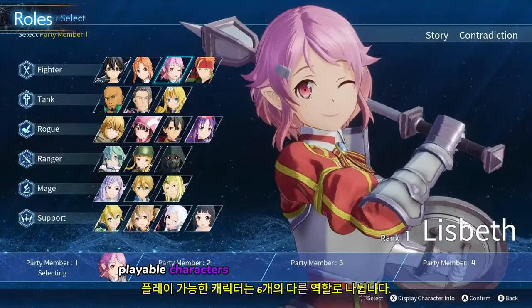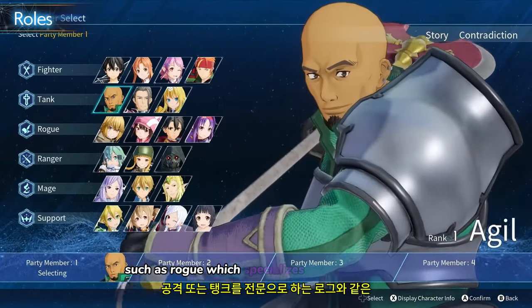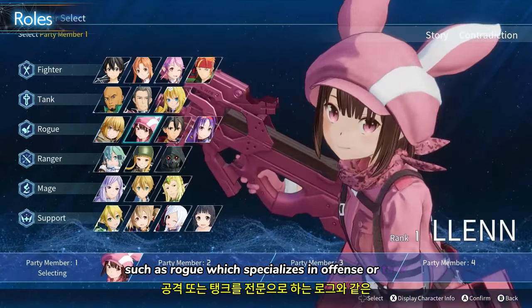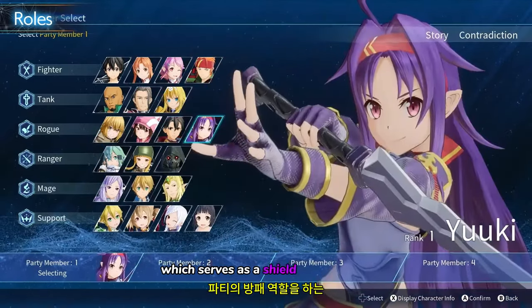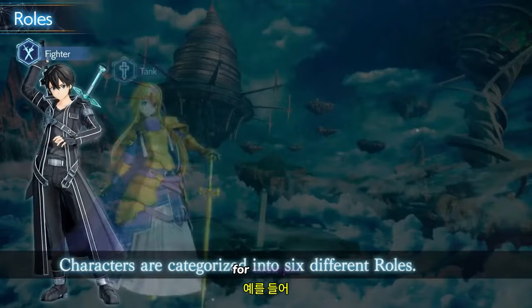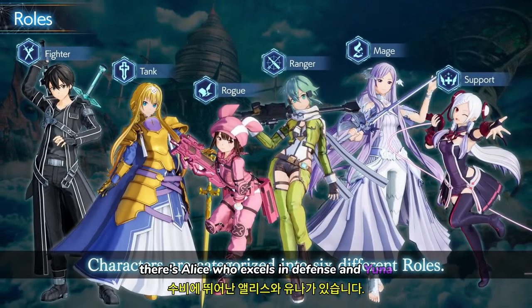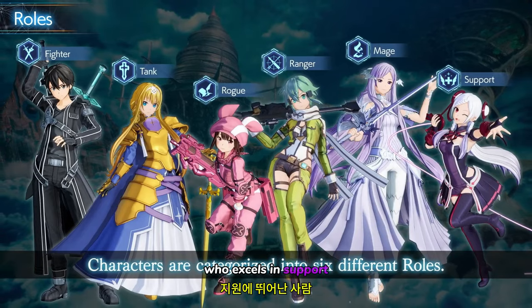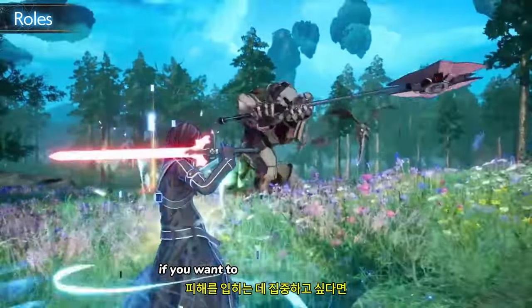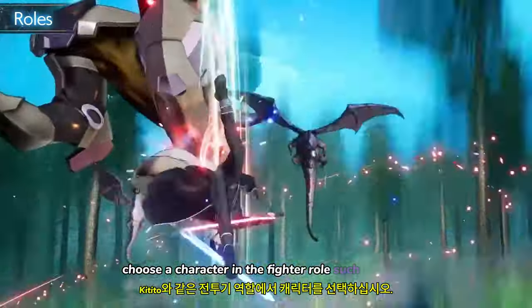Playable characters are divided into six different roles such as Rogue, which specializes in offense, or Tank, which serves as a shield for the party. For example, there's Alice, who excels in defense, and Yuna, who excels in support. If you want to focus on doing damage, choose a character in the Fighter role, such as Kirito.